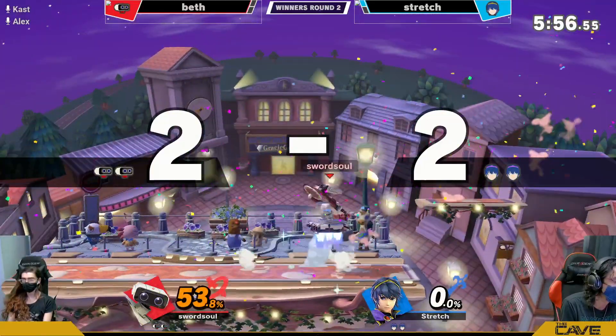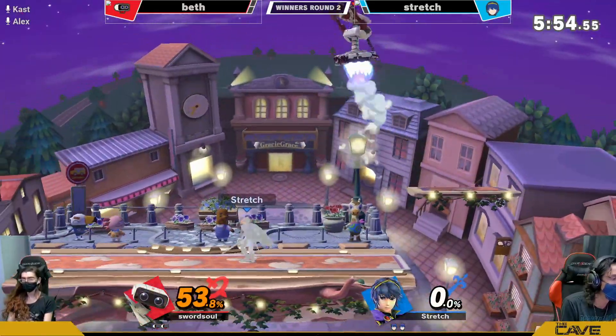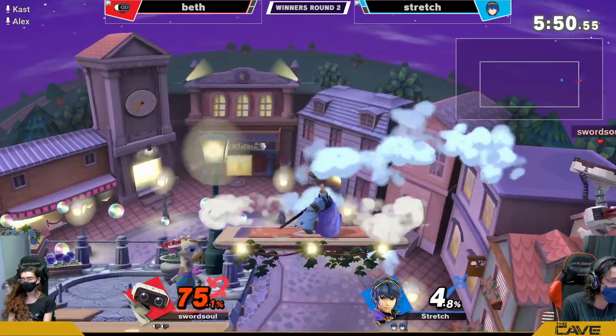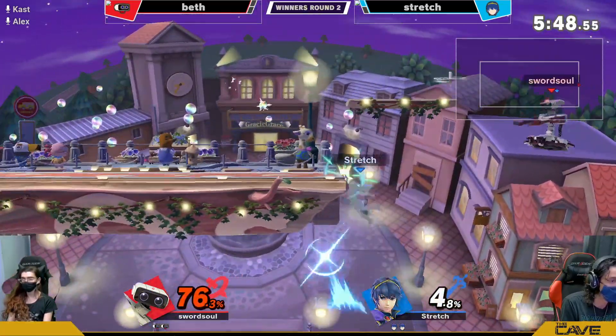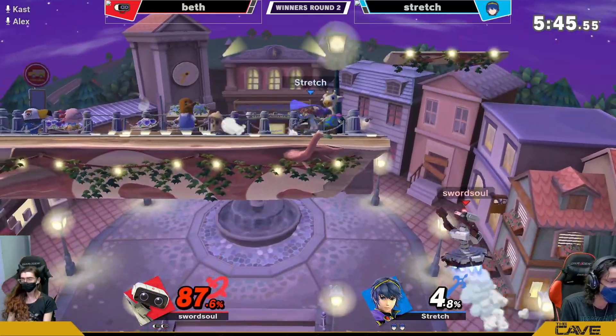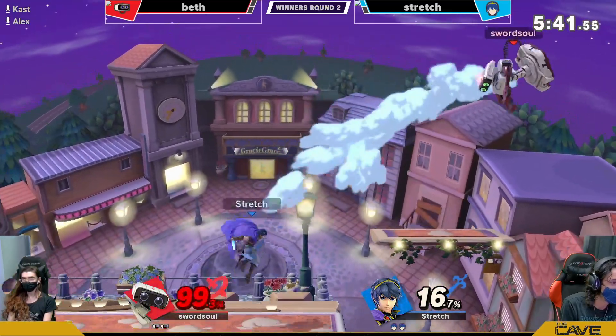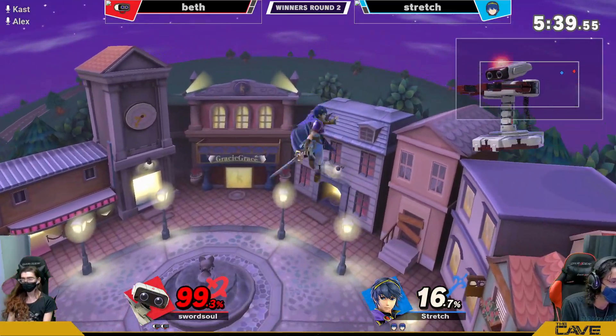Beth — oh, what a great kill! That was a great kill, and Beth's first kill of this set. Let's see what she can do from here. Once you kind of get momentum, things can change. But Beth off-stage is such a hard situation for her to deal with. Honestly, she hasn't been doing bad — she's been able to match percent in this game — but Stretch is just pushing this advantage so hard.